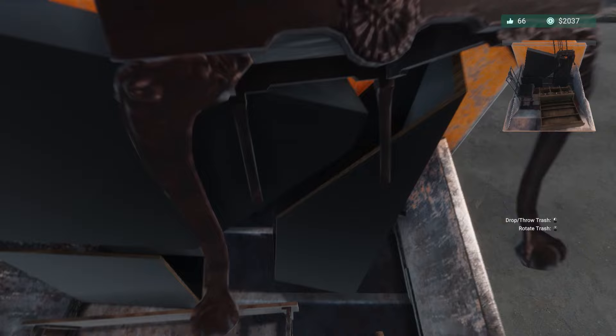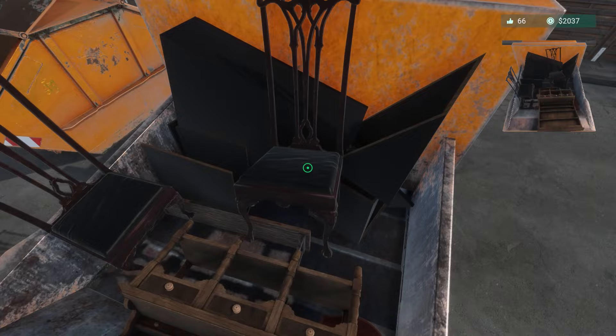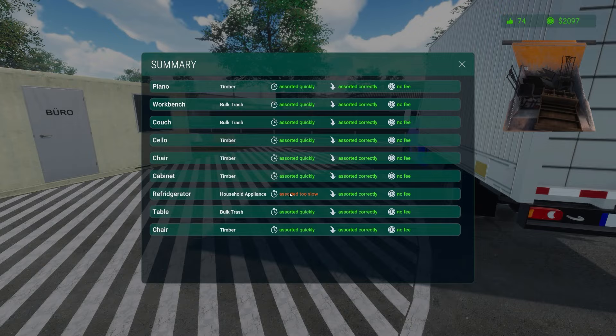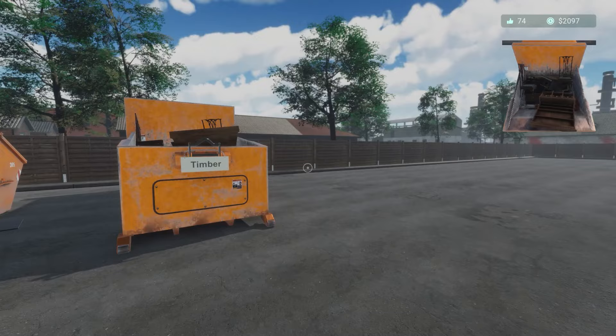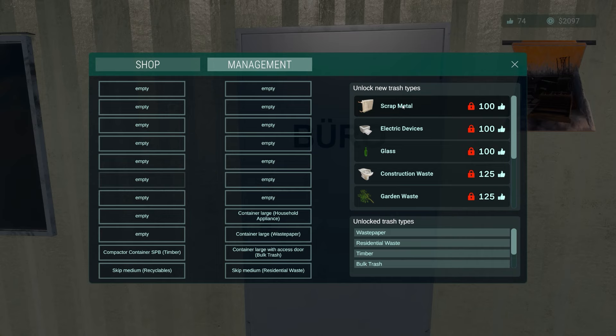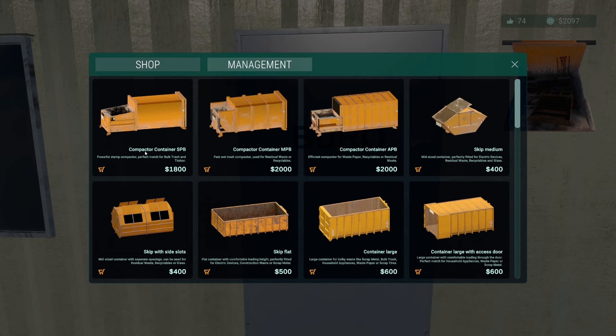We need to hear the confirmation noise — that's the one. Sorted a bit too slowly because I was messing around with the crusher, but it matters not. We're up to 74 approval and over 2,000 generic units of currency. What I'm going to do is probably unlock scrap metal. There's a compact container — perfect for bulk trash and timber which is what we've got.